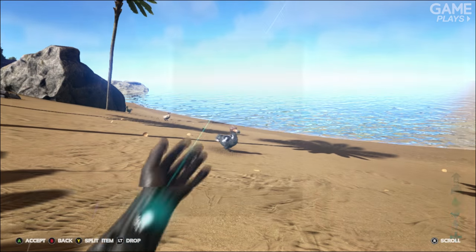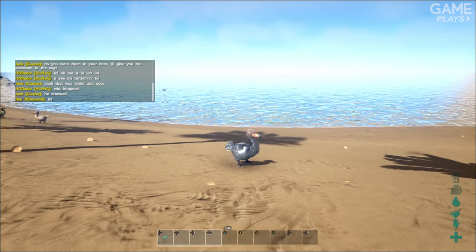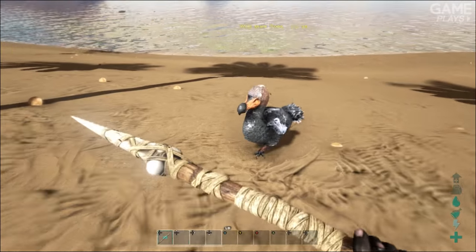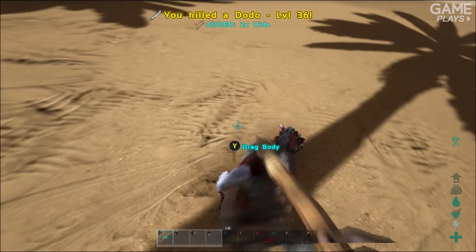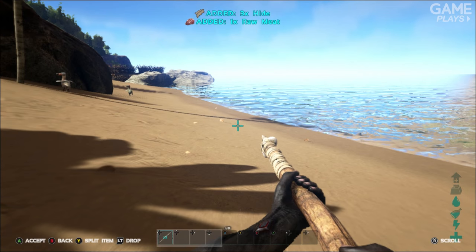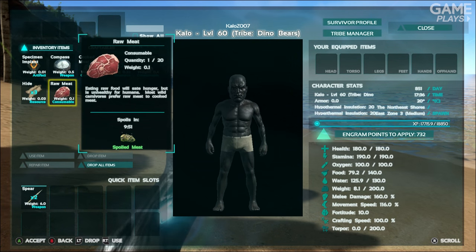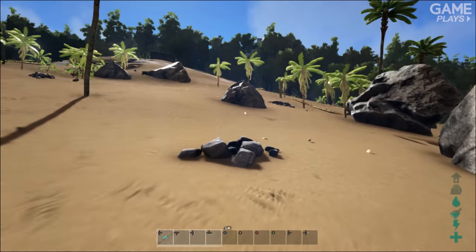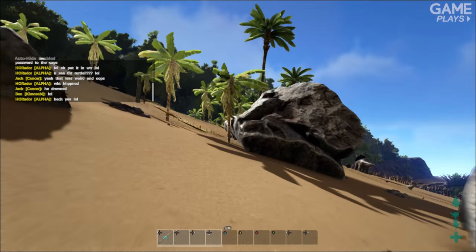Another good way of getting meat is to kill dodos. This is my main character — I'm level 60, so I've just got naked onto the beach, but I've also built myself some spears so I can kill some dodos. Once we kill this dodo and give it a little jab, we get some meat — we've got one raw meat now. But as you can see it spoils in about 9 minutes, so you've got to be careful about how much stuff you're carrying and that it doesn't spoil. We can't eat that raw, so we're going to have to cook it.